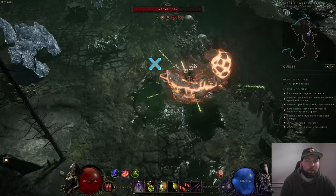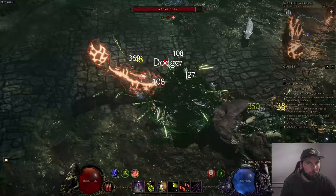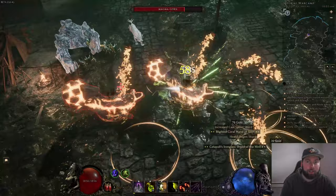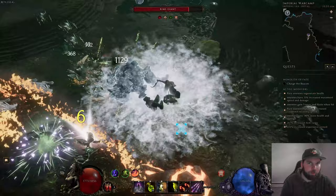Hello travelers, Boardman21 here, and today's video is finally the poison umbral blades build that I've been promising for a while. On this one you're going to do a ton of damage. It does take a little bit to get going and of course you're always going to be squishy, but it is capable of doing 300 plus corruption and tier 4 dungeons, granted that you don't stand in mechanics.